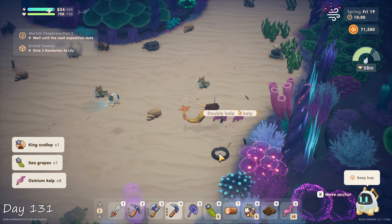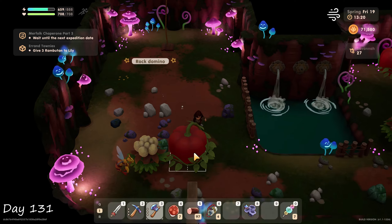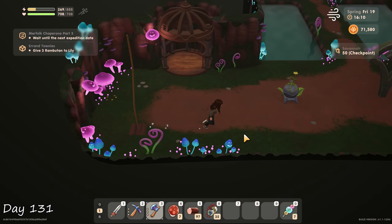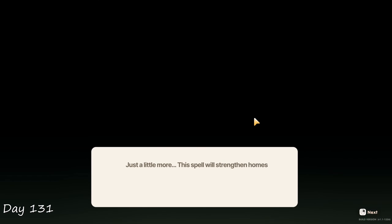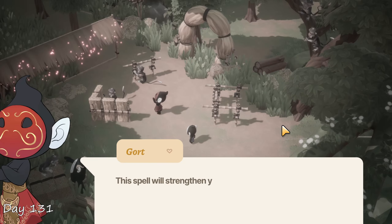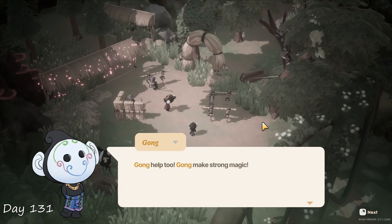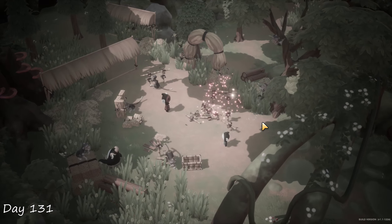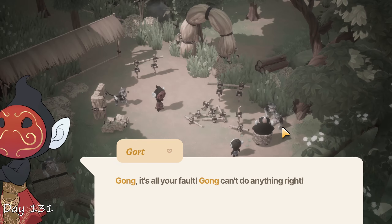I spent the morning looking for osmium kelp, then went back to the savannah cave where I found so many giant crops. Made it all the way down to floor 50 where I got another wellness fruit and a second memory fragment. This time showing Gord putting a spell on the houses for the monkeys to strengthen their homes — oddly nice of him. Gong showed up as well and wanted to help Gord with the spell, but being a water giant, he accidentally destroyed the structures. Gord was pretty mad about that. Even though Gong apologized immediately, Gord just ran off like a child.